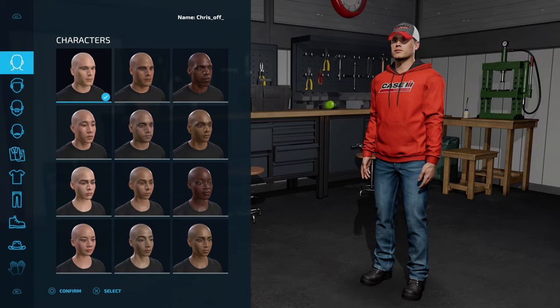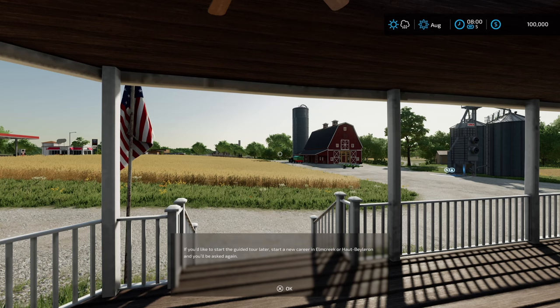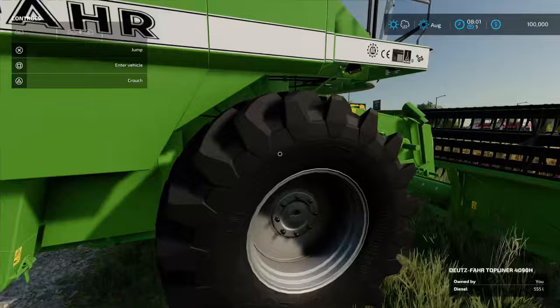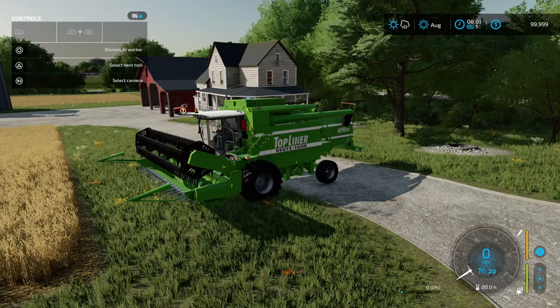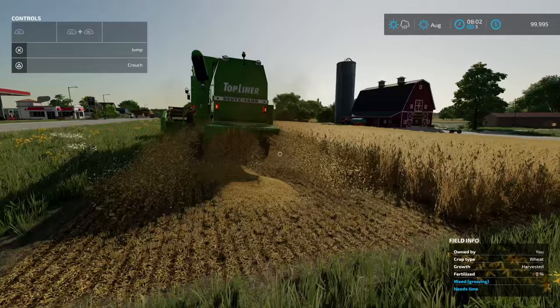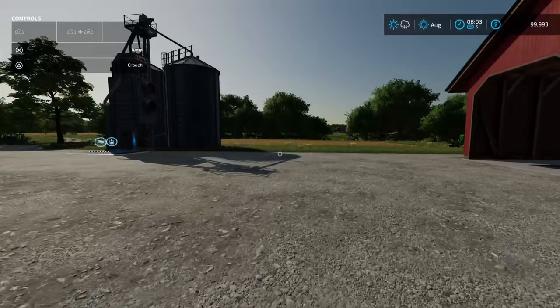That's loaded, so let's jump in. Character customization — we're just going to go with our standard dude. We're going to skip the tutorial. If this is the first time loading in, you can do the tutorial — highly recommend that — but for our purposes we're going to hook straight in. We're going to jump into the combine, attach the header, and hire a worker to harvest this wheat. We'll keep the wheat and potentially use it for pig feed or sell it. While he's doing that, we're going to come over and build a pig barn.